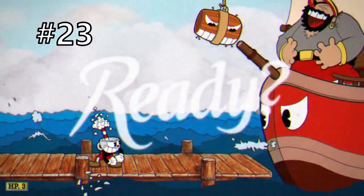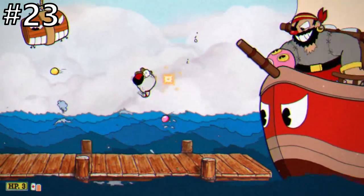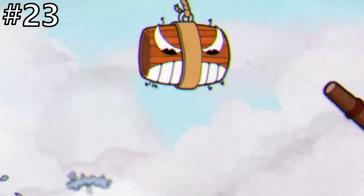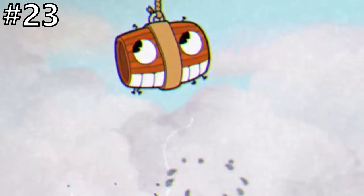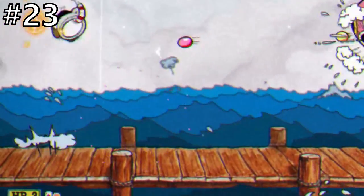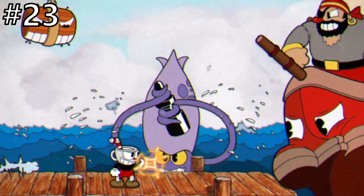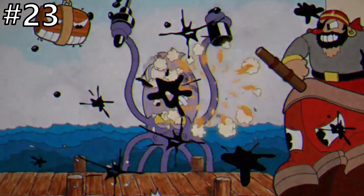At number 23 we have Captain Brinybeard. Brinybeard takes a little step up in difficulty from Goopy and the Root Pack, but it's still not that hard an S rank. He has a lot of attacks, and while you can sometimes get unlucky combinations, I wouldn't say his attacks are all that hard. The main thing to worry about is probably this barrel that moves from left to right on the top of the screen and smashes down on you when you come into contact with it. After a bit of practice it's not too much of an issue, especially if you're using Smoke Dash or Miss Chalice's Invincible Roll. Brinybeard will periodically pull out a pink octopus that shoots out small pellets at you, some of which will be parryable — he does this attack a lot, so your three parries will not be an issue.